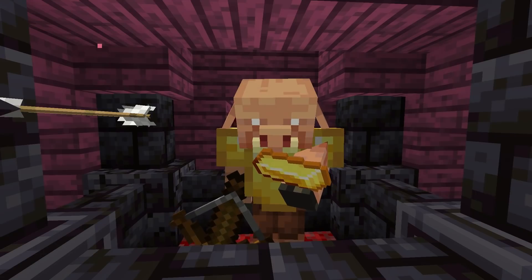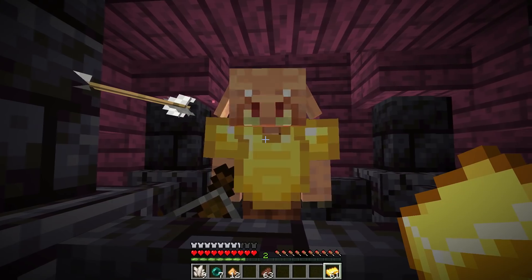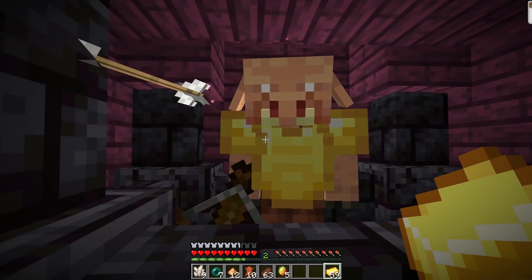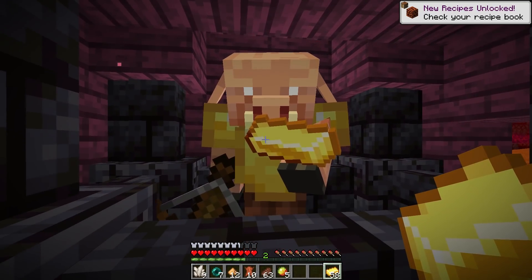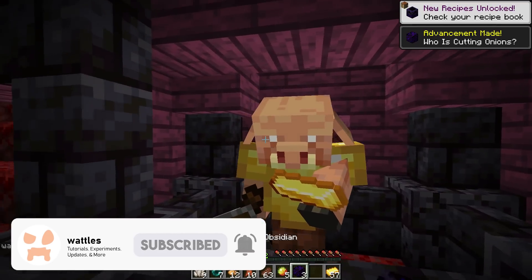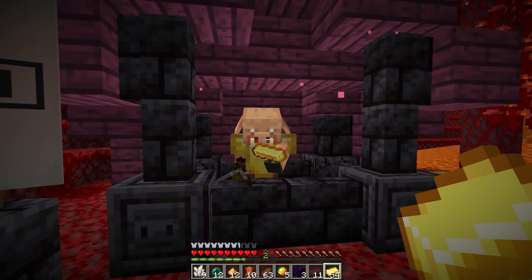When bartering, you give the piglin gold and it will look at it, admiring its beauty. After a while, the piglin will throw something back at you. Most of the bartering loot is nether-related and isn't the best, but you can get some pretty good stuff, including the Soul Speed enchantment — really useful in the soul sand valley — and crying obsidian, which is not craftable in survival and can only be obtained through bartering or finding it.